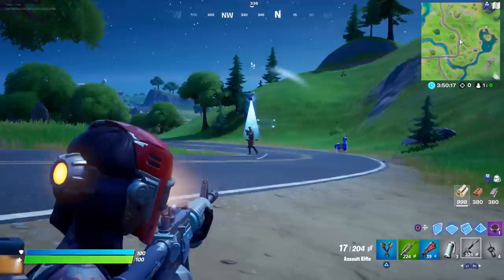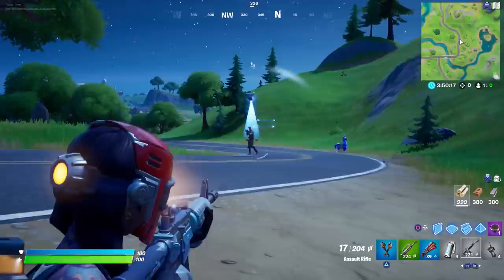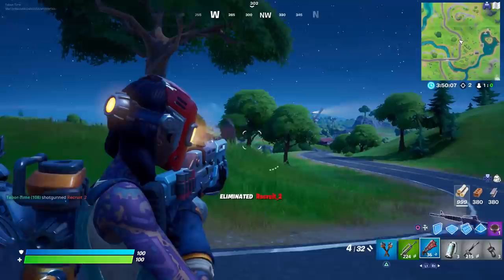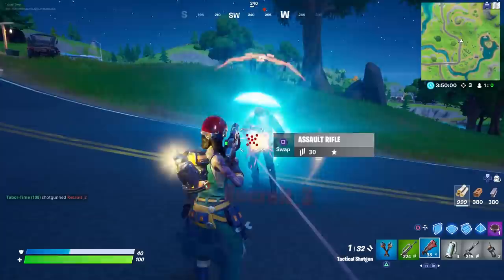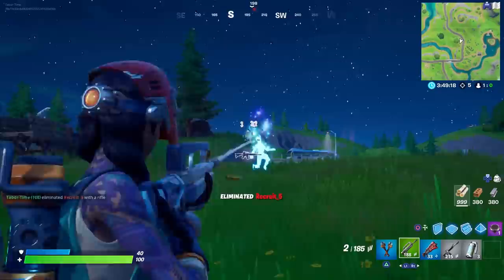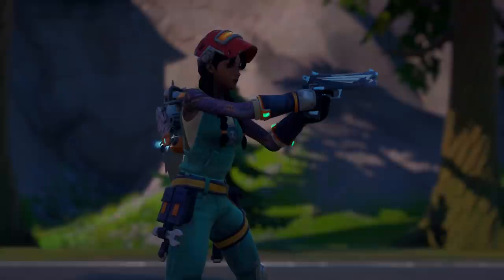I didn't see any change from getting kills whatsoever. I was hoping something would happen upon getting some kills, but it doesn't look like it. Here goes the fifth and final kill — see if anything else happens. It doesn't appear to do anything else. You can have a spasm attack with the mask though — it's actually pretty sweet. That's all there is to it.